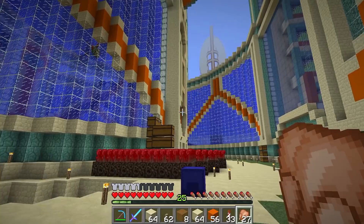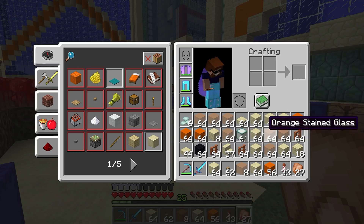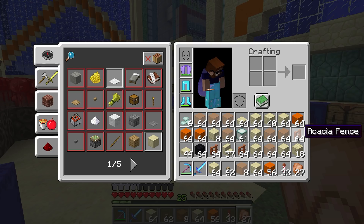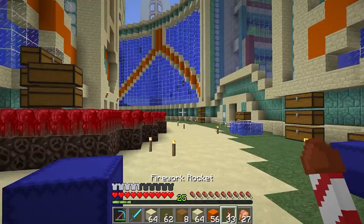First things first, I've got hopefully all the stuff I want together in my inventory. We're going for an orange, so I've got orange stained glass for the wings, fences, sea lanterns to make it glow a little bit, and some black wool for eyes. We just need to discuss where we're going to put the dragonflies.